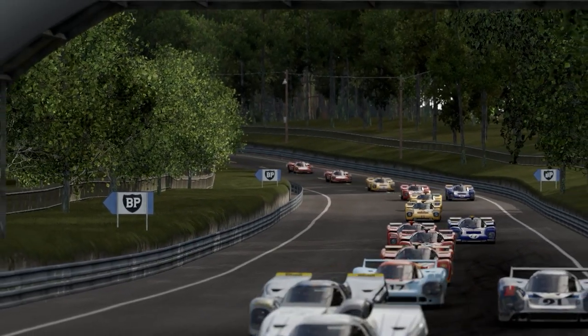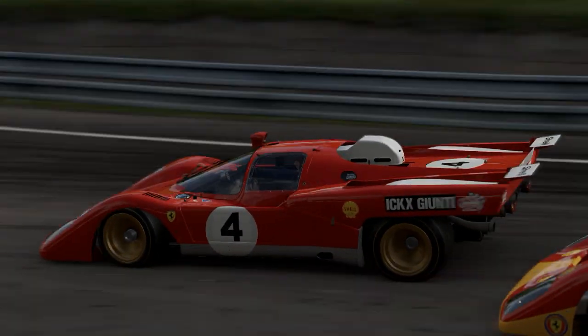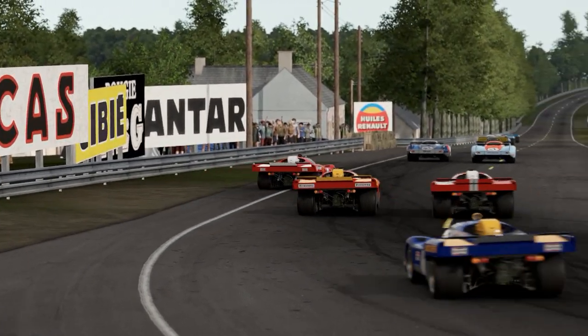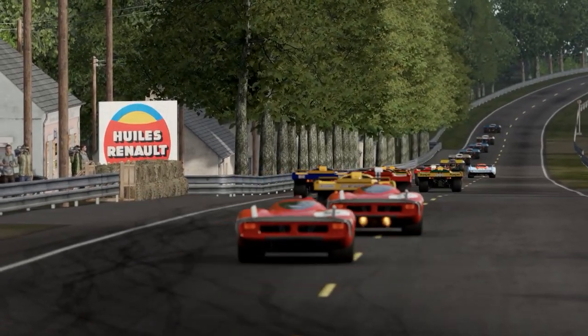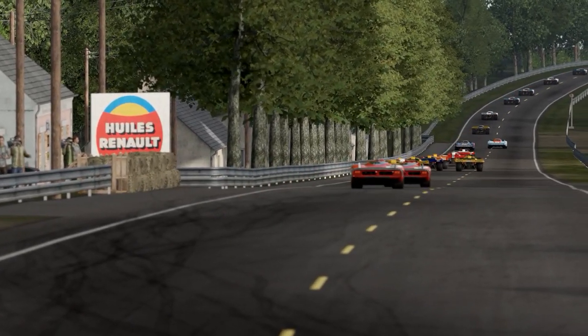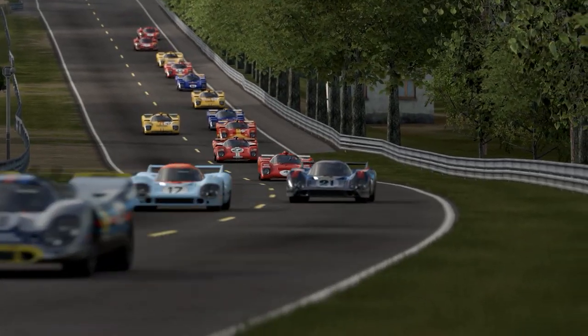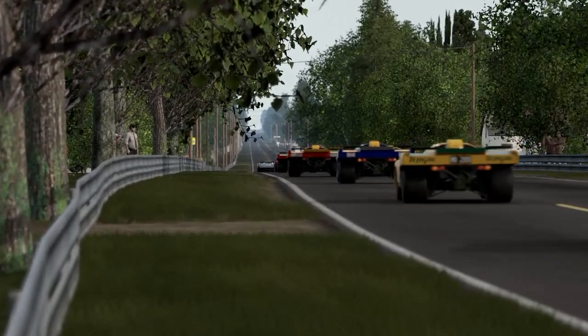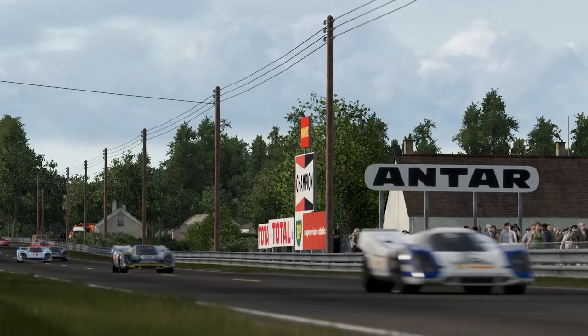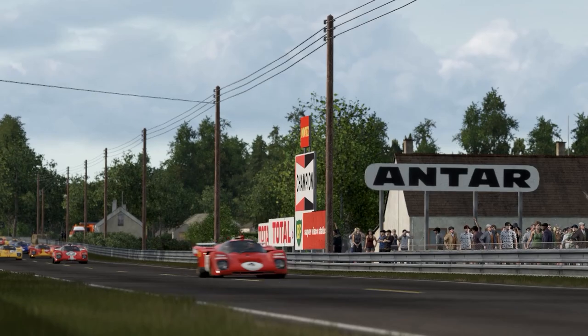Much of the content in the Spirit of Le Mans DLC focuses on the years 1970 and 1971, and there are a couple of good reasons for this. First of all, 1970 marked the first of Porsche's 19 overall wins at the 24 hours and its first win with the iconic 917K. Secondly, after 1971, the circuit was altered significantly between Arnage and the Ford Chicane.